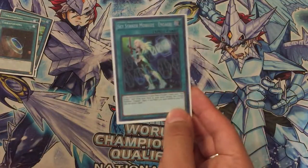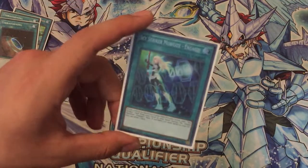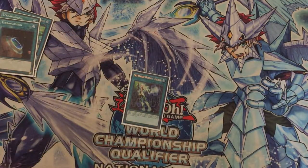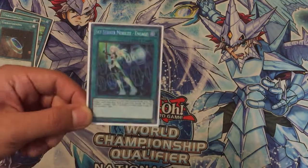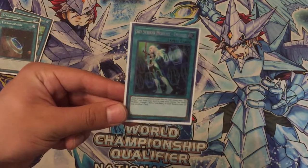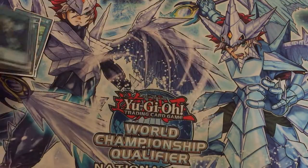Obviously Sky Striker Engage — the best card of the deck and the best card of the format I think. It's just pretty powerful. You can add any Sky Striker card and even get an additional draw when you have three or more spells in the graveyard. I would play with two but right now I only have one, and it always serves me a lot. If I don't draw it, I can search it with Shizuku and use Engage the next turn to do all the plays I need.